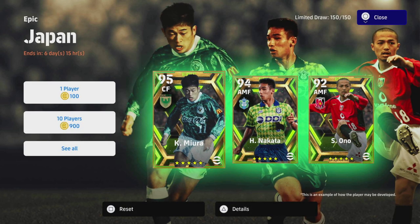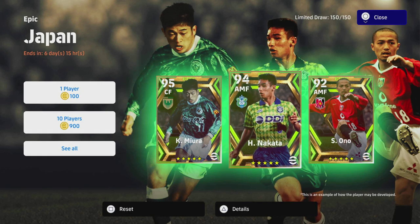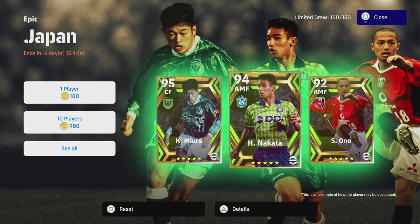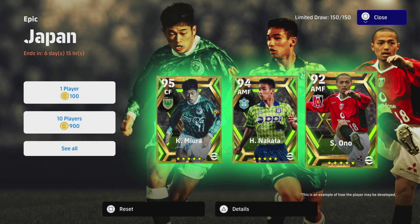Welcome back to the Japanese Epic player pack review. We've got three beasts here: we've got Nakata, we've got Ono, and we have got the legend that is Miura. We have a 95-rated Miura, Nakata's 94, and Ono's 92, but we're going to train them a little bit differently because there are some unique stats about these guys.